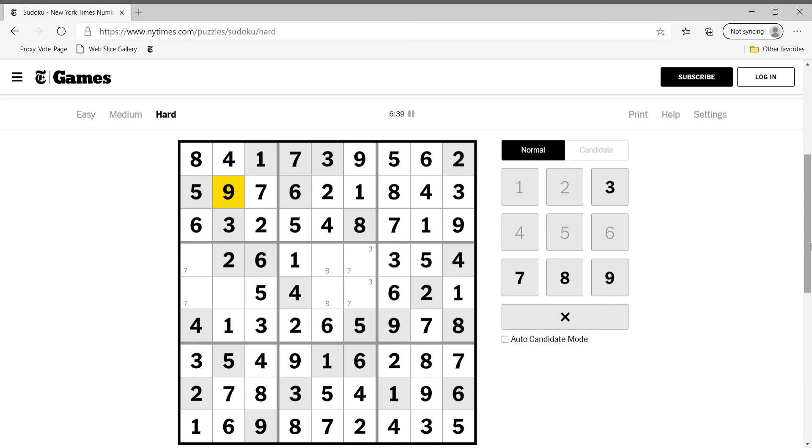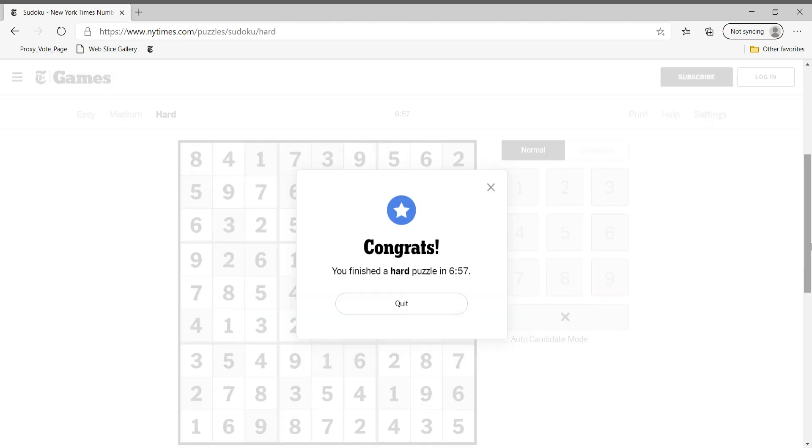This is nine. The last digit in this column is eight — not eight, eight. This is obviously seven, this is three. Not seven, seven. Okay, so this is nine, and nine — okay.